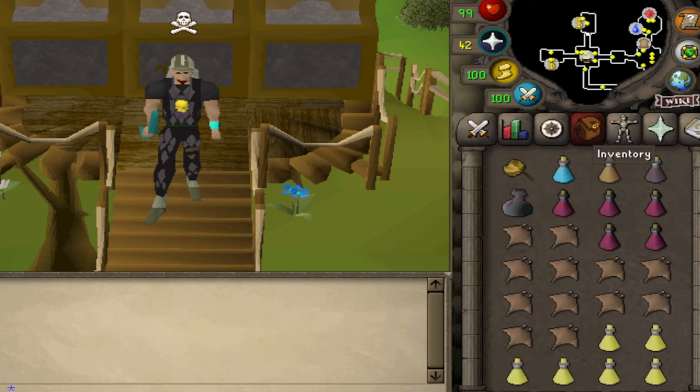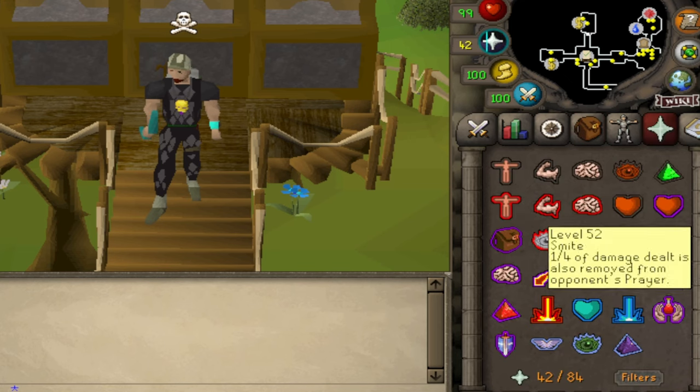Now let's take a look at our inventory. You should bring one ranging potion, one stamina potion, one anti-venom, and four to five prayer or super restore potions. It's important to always have at least two prayer potions because you don't want to get smited when a PKer attacks you.